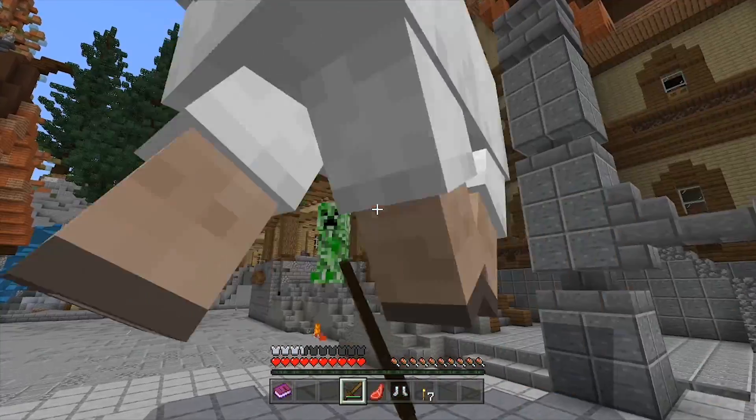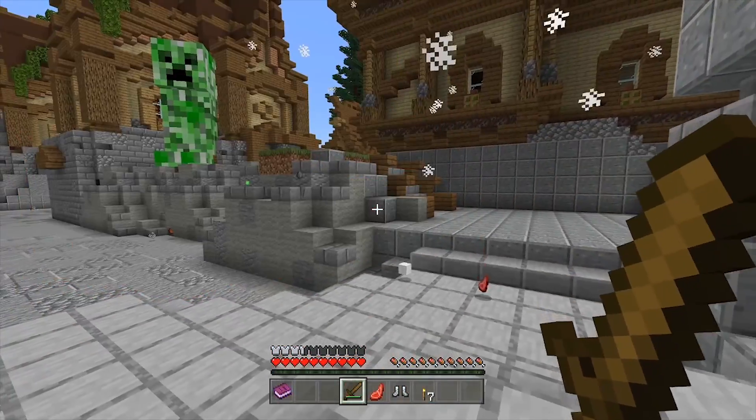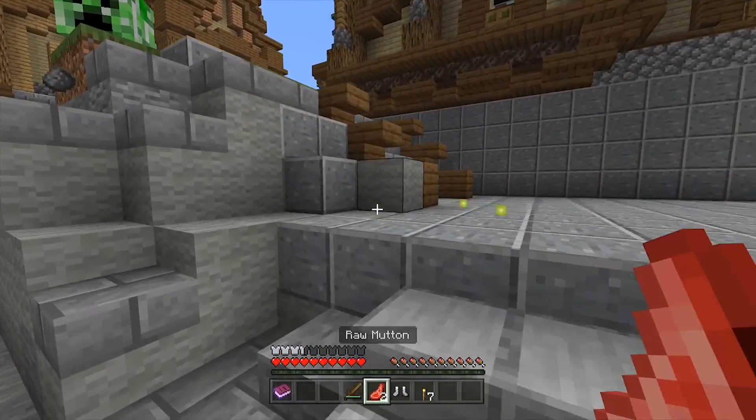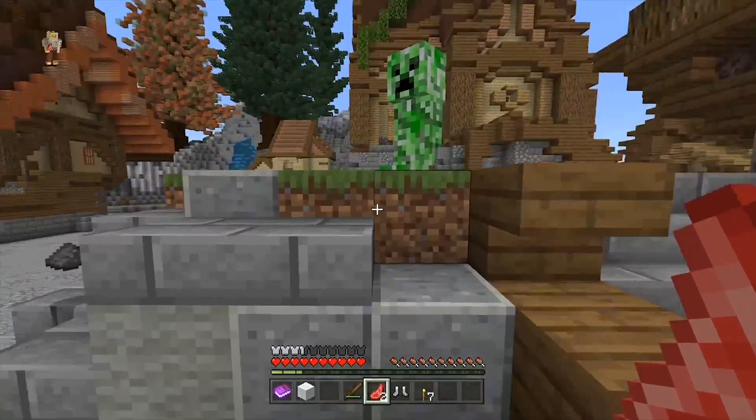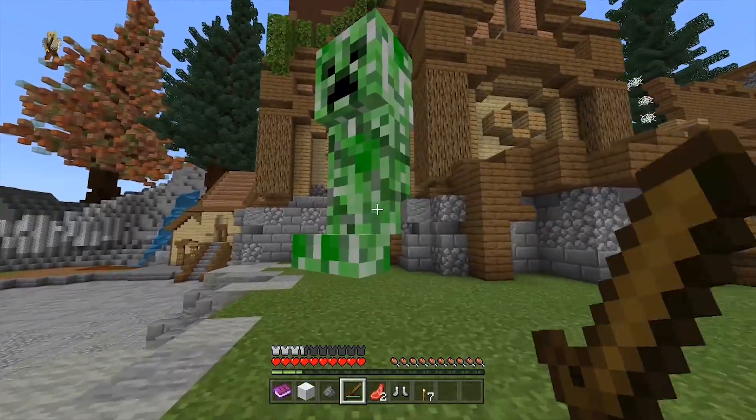Let's kill a sheep and see if it drops any more than normal. Oh, it's got more health because it's giant, I guess. Okay so you kill it, you get the same drops. So they didn't modify the drops in any way — they just modified the mob size. I wonder if the creeper has a bigger explosion though. That's a fun thing they should definitely do.